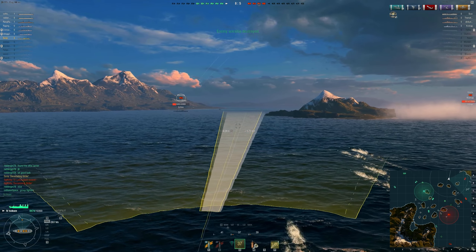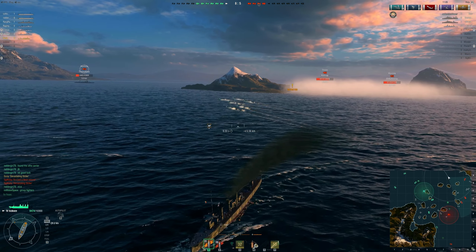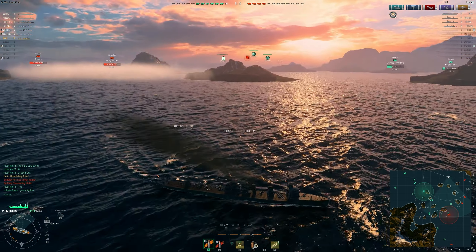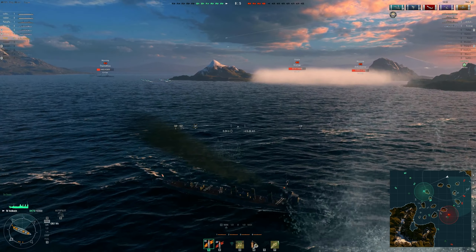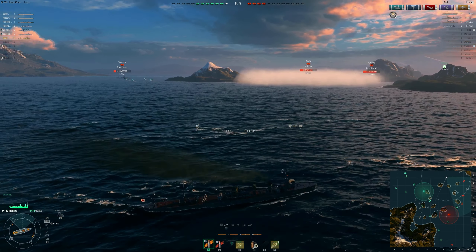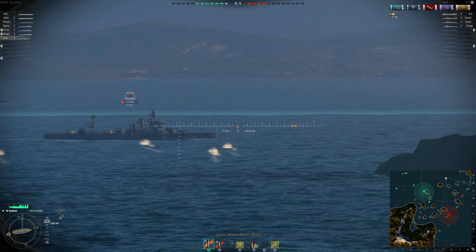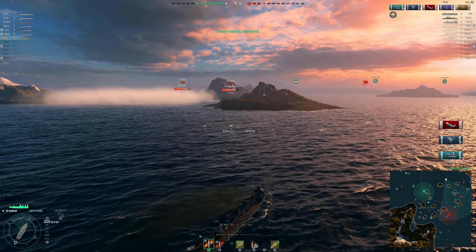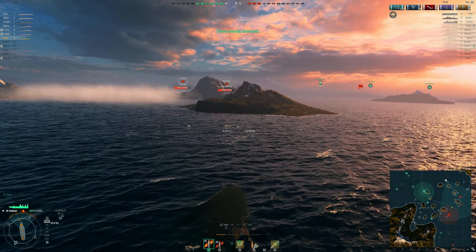Looks like all the enemy is concentrating on the 10 line, so I will go closer. Even the CV is there — that would be a nice juicy target. Looks like he is going back, so I will have to pick something else. Those guys are too far. There's Vayu and closer, but I won't be able to hit him — he will hide. Maybe this Wyoming. Yeah, that would probably be better, he is closer.